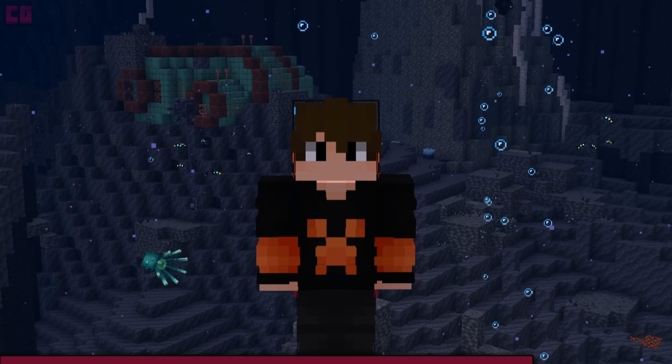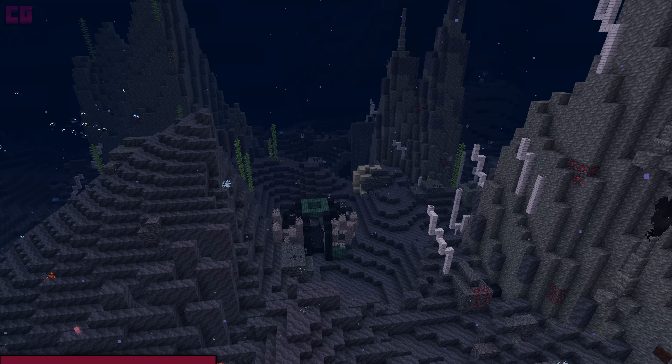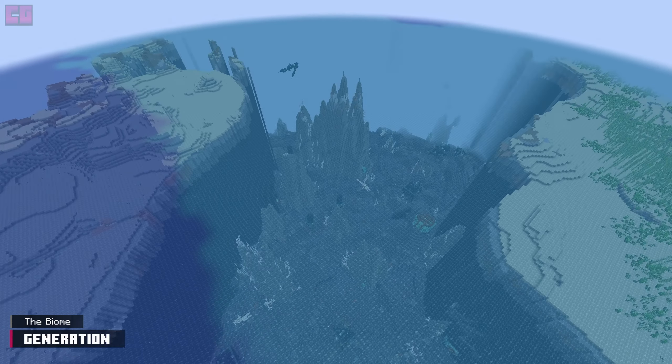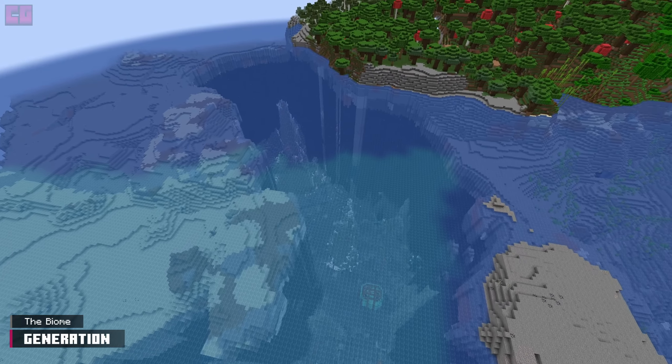Hey there Kremlets, welcome back to another video. This video will be showcasing the Abyssal Chasm. This wondrous destination offers a slice of Subnautica in Minecraft. This chasm is capable of being absolutely enormous, often stretching to depths of 120 blocks.